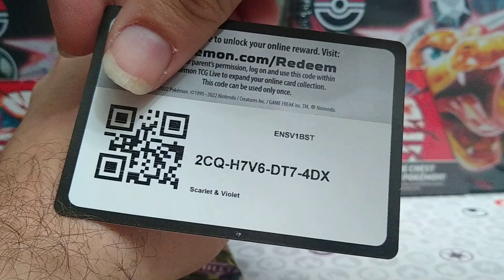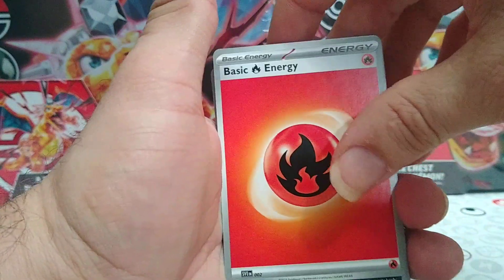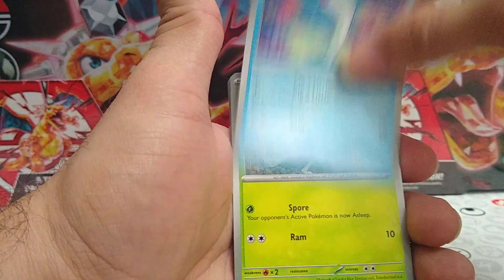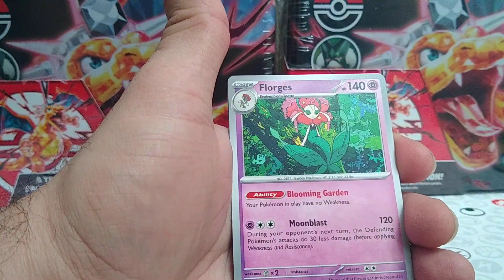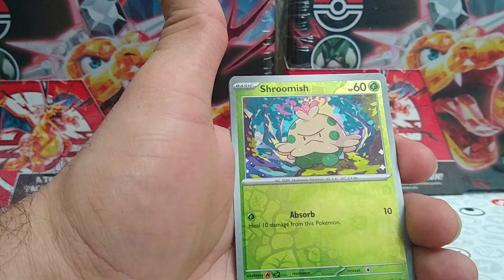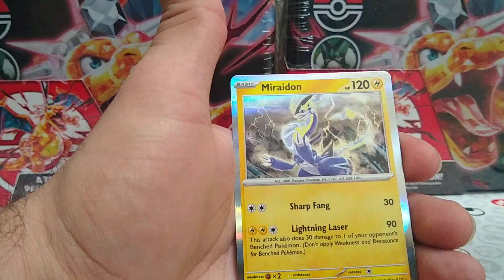Start off with Scarlet Violet base set again. Card code. We have Fire Energy to the front today. Pawniard, Wiglett, Toad's Cruel, Sand Isle, Florges, Greedent, Pavilion, reverse rare Shroomish, a reverse rare Energy Search, and a Maridoon.